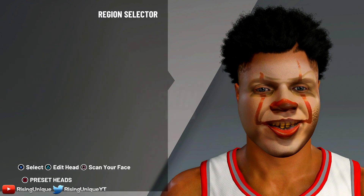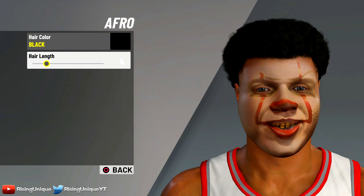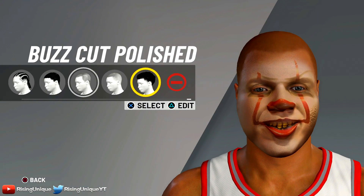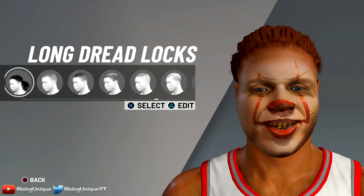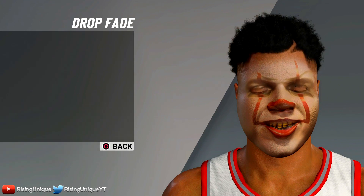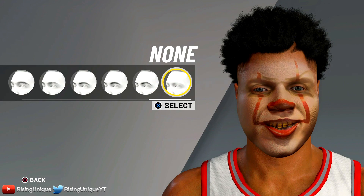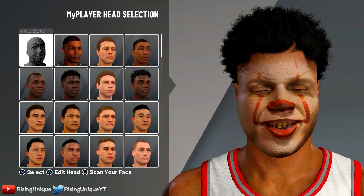If you want this face it's gonna be $10 — PayPal, Cash App, or PSN. The hair I usually run with this is either this hair with red hair so it looks a little more like Pennywise, but you can run literally anything with this face and it's gonna look fire regardless. The one I run the most is a drop fade, black, hair length at 20. There's no reason to put a beard on, and make sure your eyebrows are off — if you have eyebrows on it's just gonna look weird.